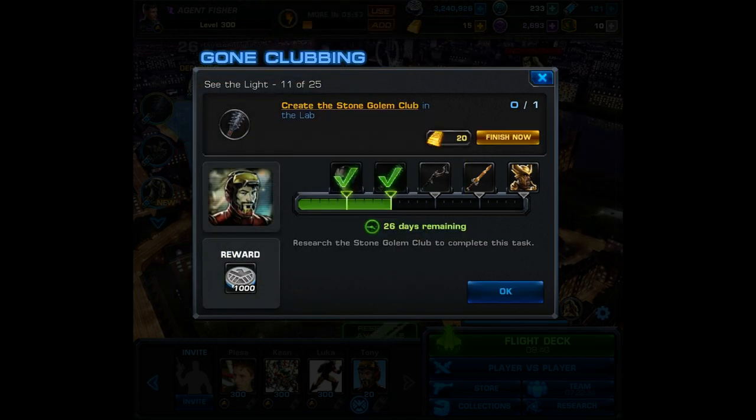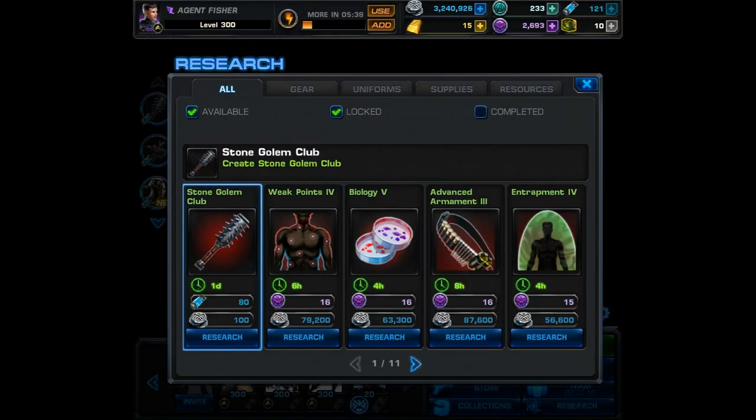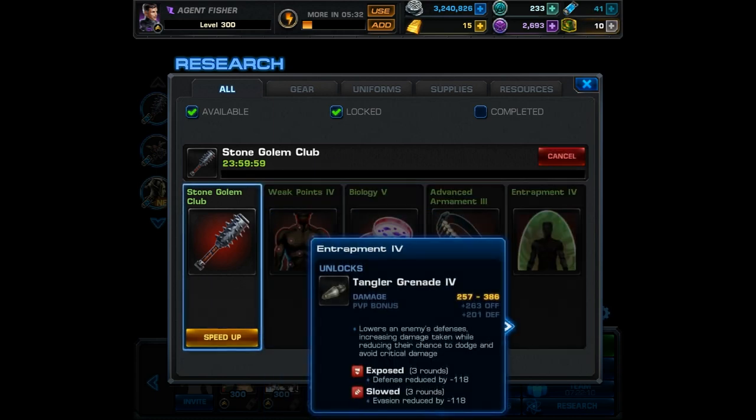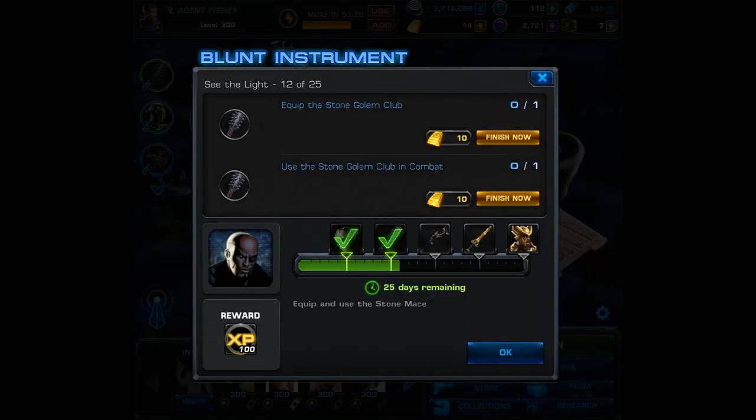You're going to have to go to the research lab once again, and just like with all other second researches, this one is going to take 1 full day — 24 hours — and 80 unstable ISO-8. You're also going to need this weapon for the very next task. Once you get to that task, you must equip the stone golem club and use it in combat. This is fairly easy and can be done in any mission.